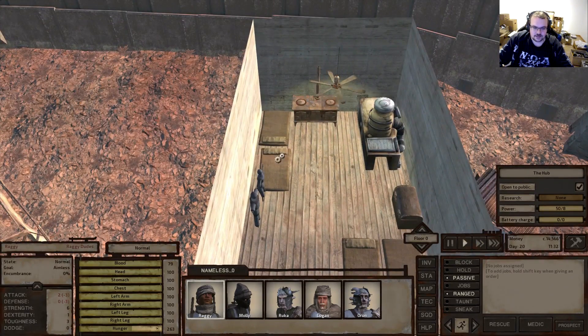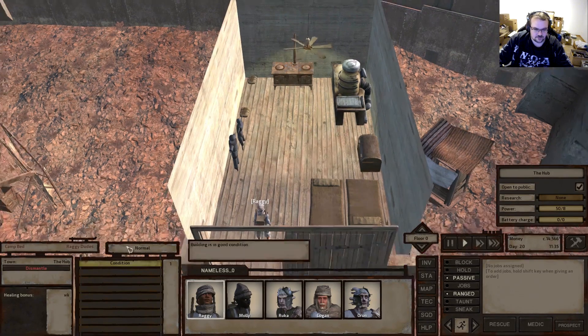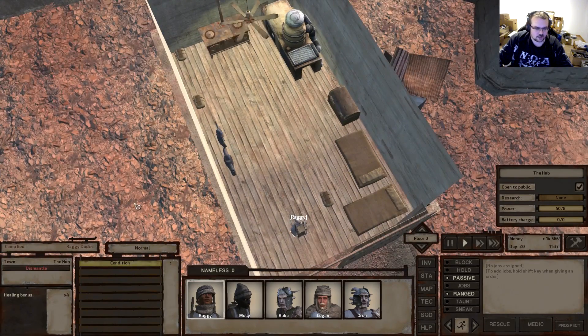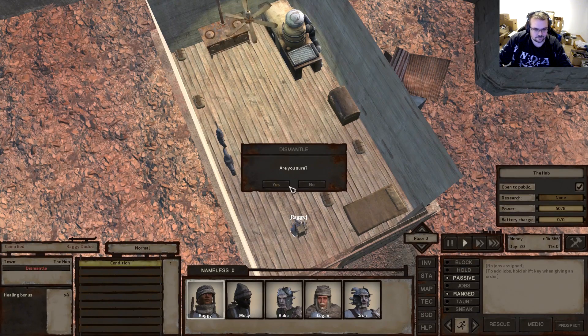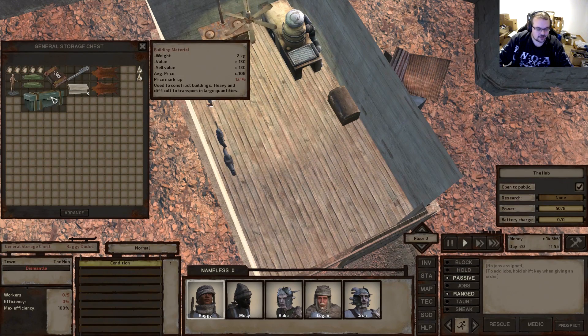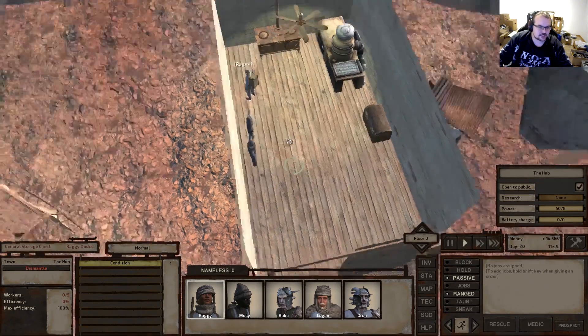These I should just be able to dismantle - they'll leave back the sleeping rolls, of which we have five. We should be able to pick those up. Oh, and we have one of these - perfect, because with that we can make a chest on the other side and then just take all of these with us.